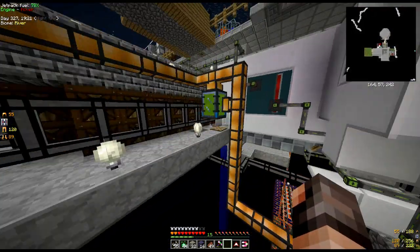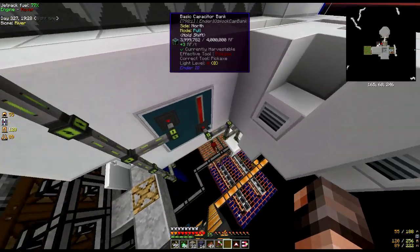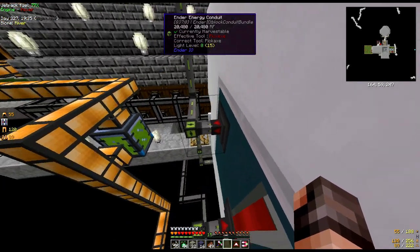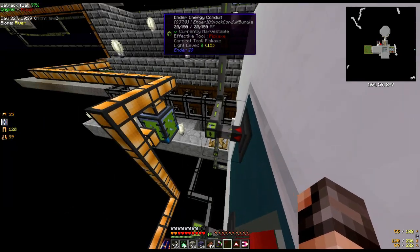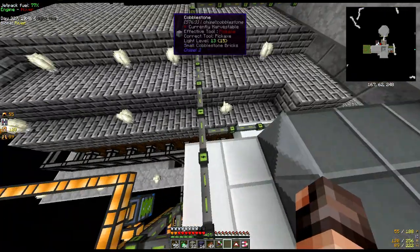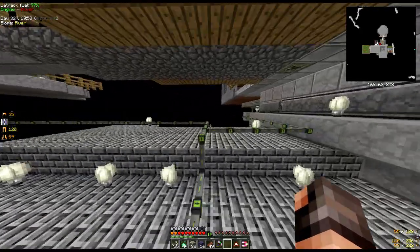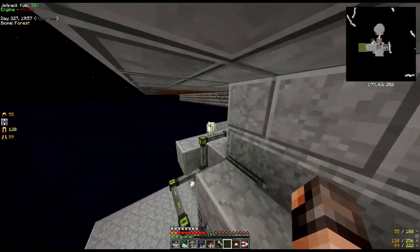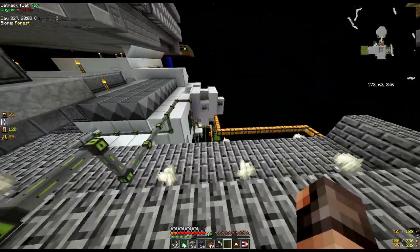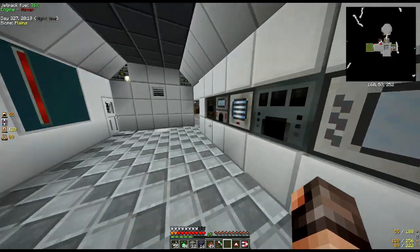The way I've done it is all our energy gets stored in these capacitor banks - you can see on the back here I've got the capacitor bank going in. The arrow is set to say 'go in,' and then anything I'm using is on extract mode - that literally powers everything: my mob farm, the units in there, everything underneath here. We've also got another cable going around here ready to set up for the farm, so that's going to run off in that direction as well.